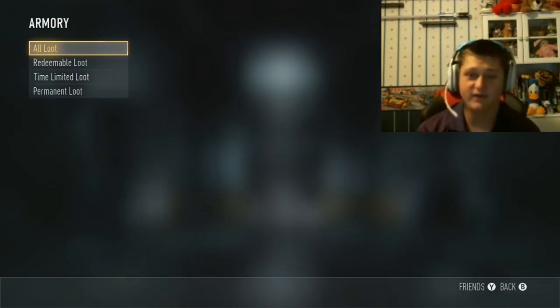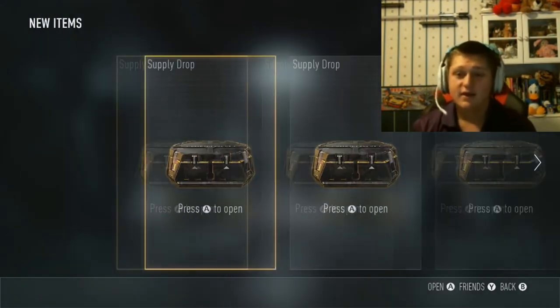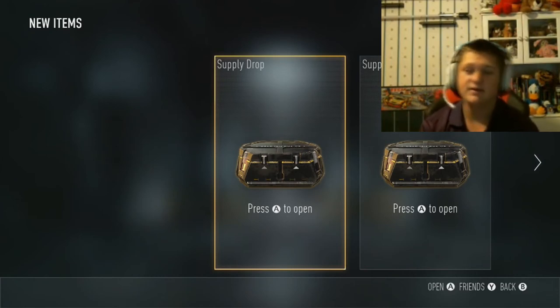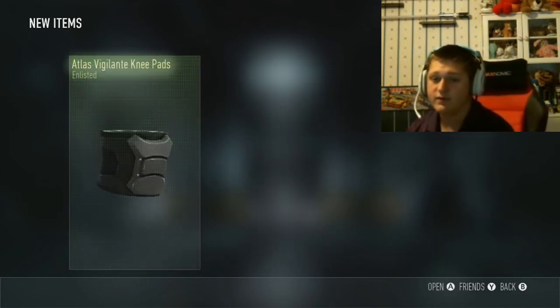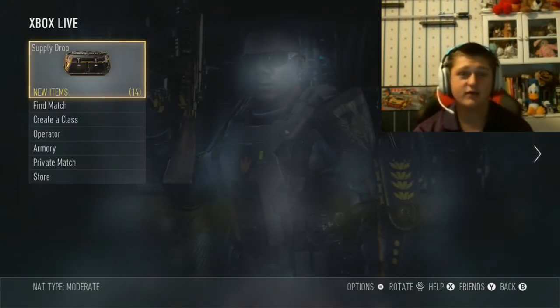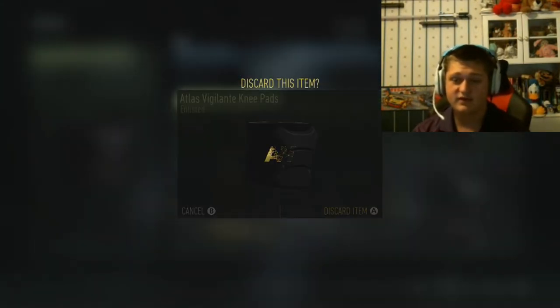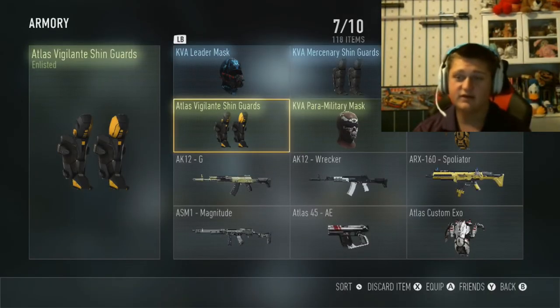I forgot to delete the Compact earlier — that's what it was. Okay, let's go ahead and open the third one. There we go — a supply drop and Enlisted knee pads. This is exactly why I don't have an obsidian steed yet.